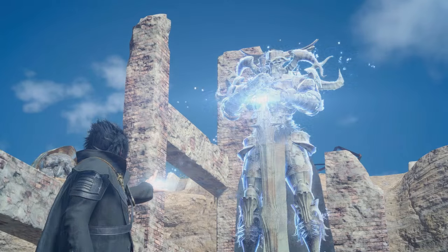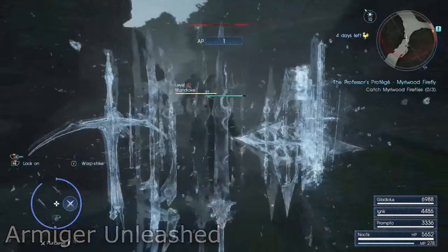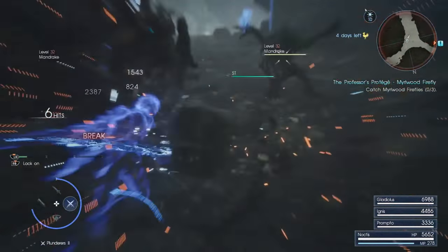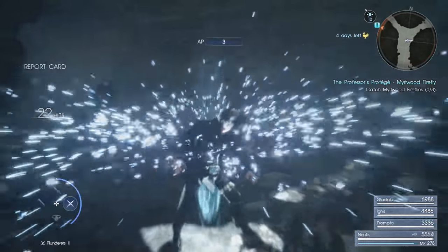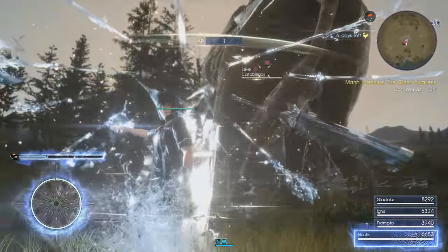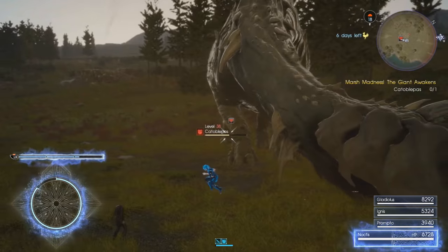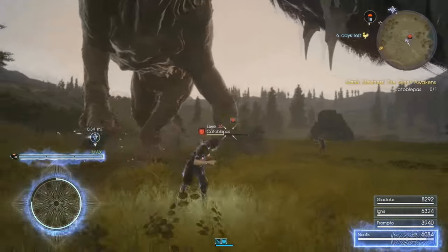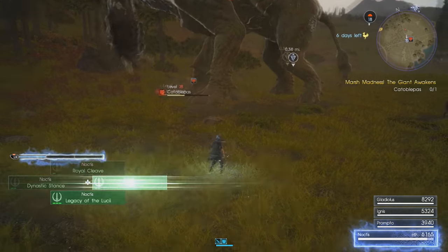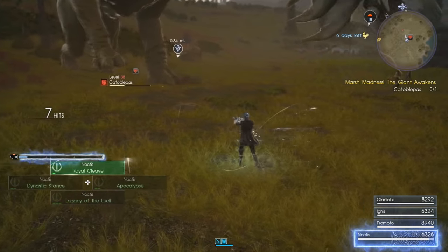The final major piece of content is a new combat style called Armiger Unleashed. In the base game, Noctis would eventually gain a power called the Armiger — activating it would spawn ghostly weapons all around Noctis, and attacking would result in Noct flying all over the place in an invincible state, decimating everything in his path. Armiger was more of a panic button, last resort type attack. But now, Armiger Unleashed gives you access to a much deeper combat system with button input combos, lasts a lot longer, and has 4 super moves mapped to the tech bar — so the better you do in a fight, the faster your bar fills up, giving you more super moves to unleash on your enemies.